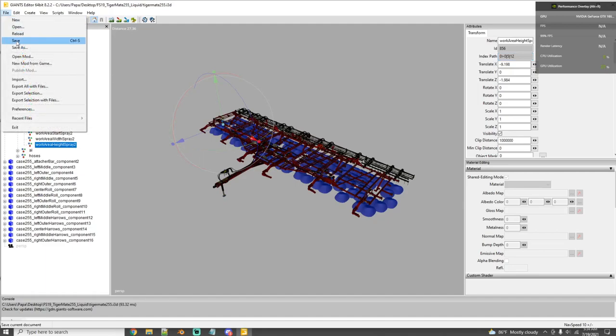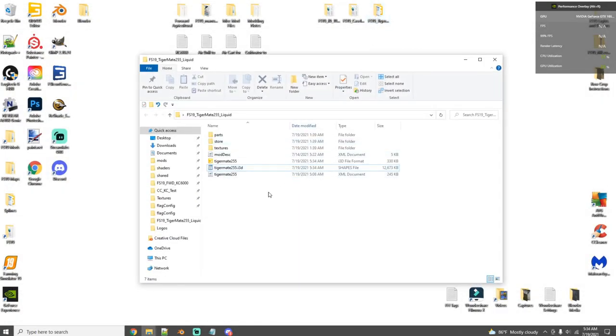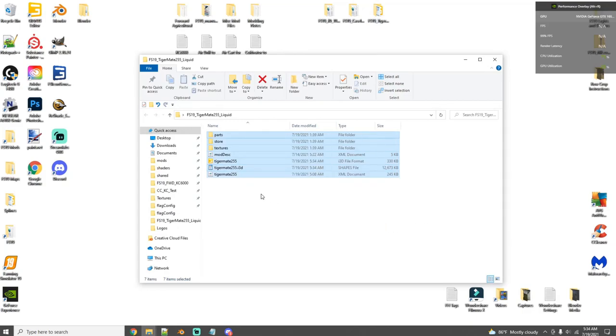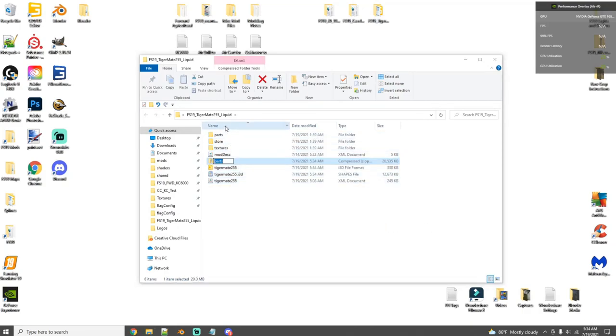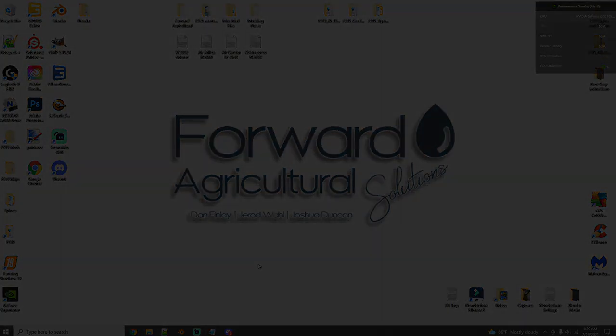You'll notice the nodes match up with what you added to the i3d mapping section of the XML — workAreaStartSpray1 was node 0,0,5,7 and that's exactly what it shows here, all the way down to workAreaHeightSpray2 at 0,0,5,12, matching the XML exactly. You don't have to i3d-map things, but it makes life a whole lot easier. Once done, go to File > Save and exit. Head back to the folder, Select All, Send to Compressed Zip Folder, and rename it. That's all for the modding section — if you have questions, leave them in the comments or message us on Facebook. Let's get into some flybys of the KC 6000 in action.